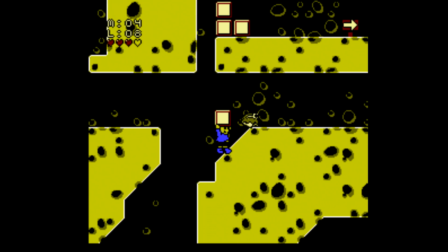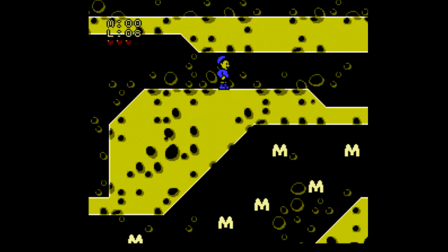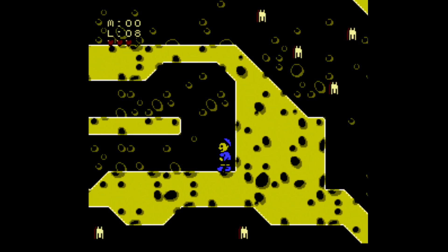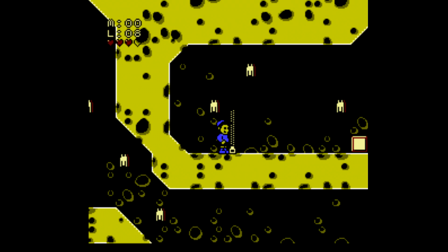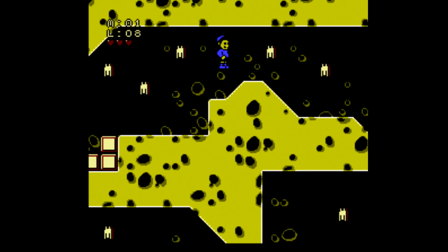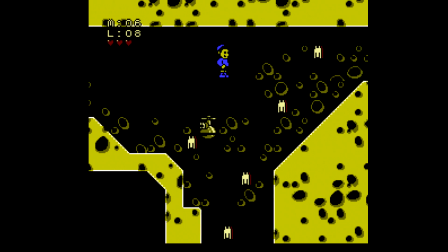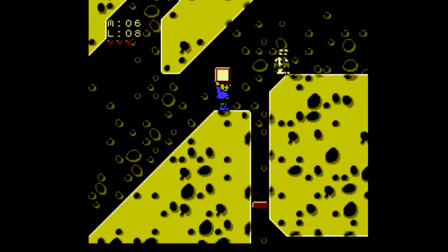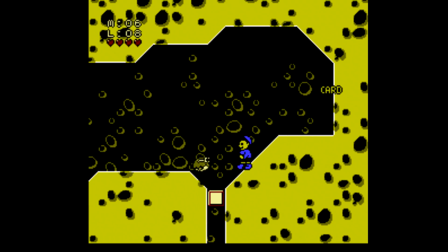The next level begins: go to the left, pick up this block, and use it to take out the enemy or at least hit it. Make a big leap over to the right to get inside this tunnel, and you'll find a zipper at the end. Head inside, then make a leap over to the right platforms. Get rid of these blocks and drop down, working your way along to the right where you'll find the card.